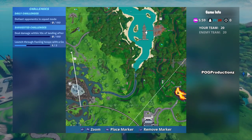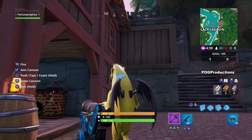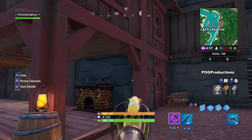You can see the first one was by the volcano, and the second one here that I went to is Lazy Lagoon — it's like the ship, so right on top of it.